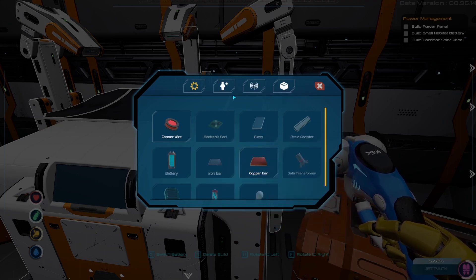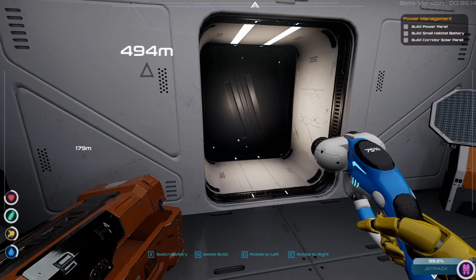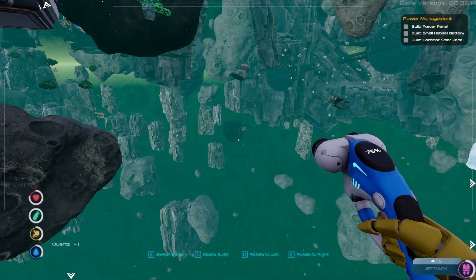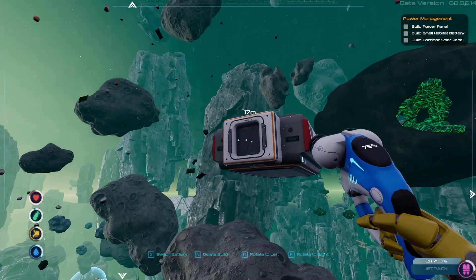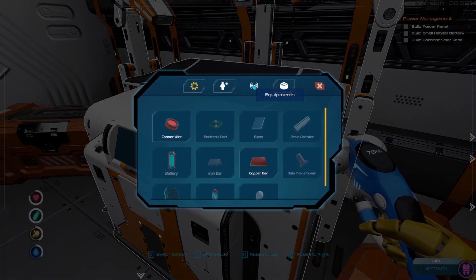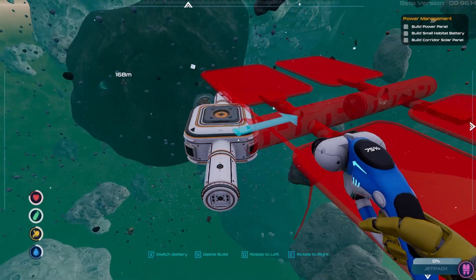Okay it doesn't look like I have any glass but that's okay. We can get the user terminal built. Let's try to collect some of these quartz crystals right there — and I saw another one. Let's just quickly refine that. And now we should have enough to make this solar panel.